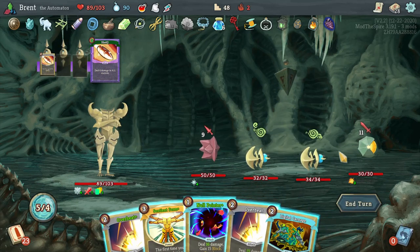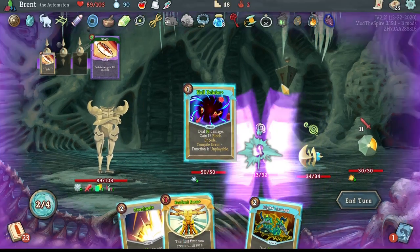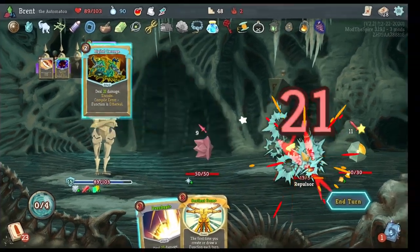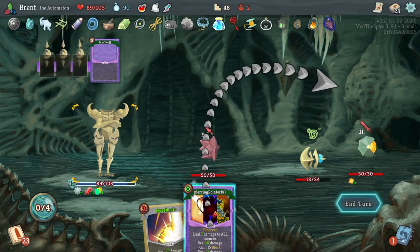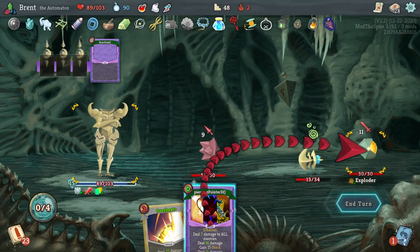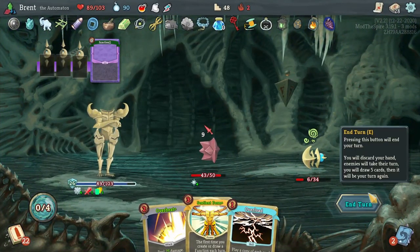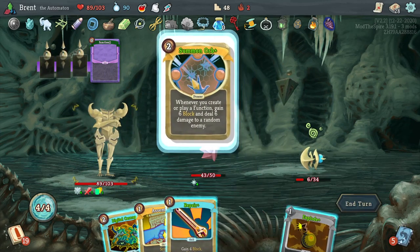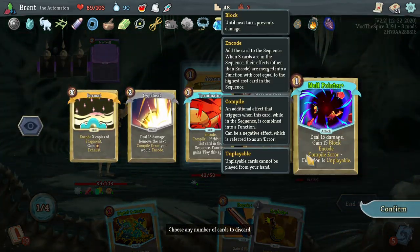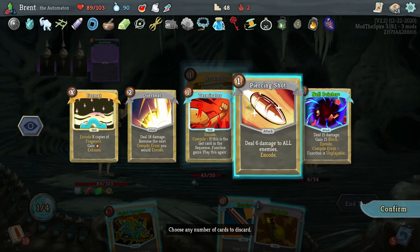Overheat opening hands very good. Overheat, Null Pointer, and we're just going to Digital Carnage and play that again. Seven to all — we have 15 block, they're doing 20 though, but we will get more block in the aftermath. 16 plus 7 is 23, plus 20 — yeah you're dead. All we need. Piercing Shots maybe, Summon Orb, Assembly, Piercing Shot — nope, well I'm not gonna be able to get it.